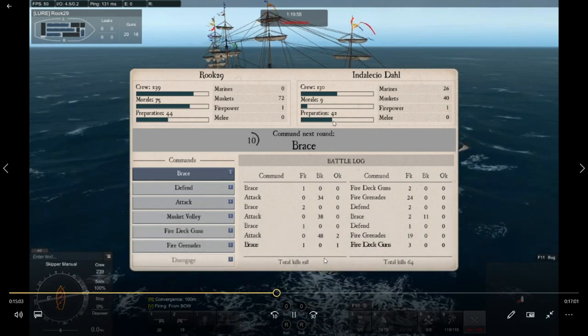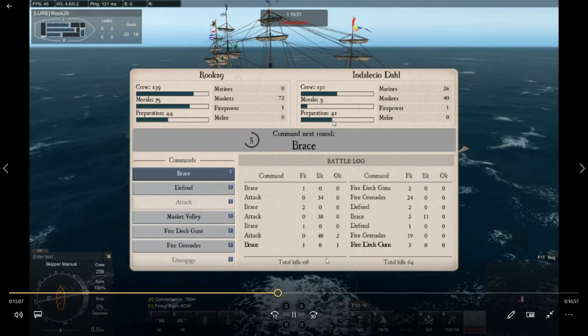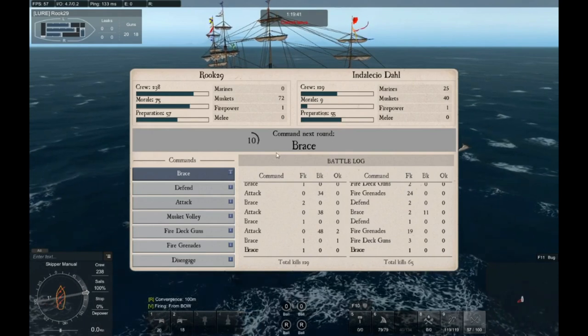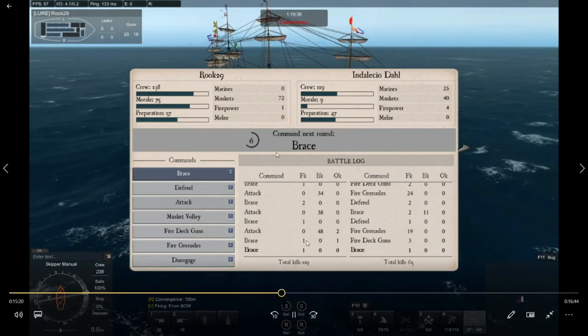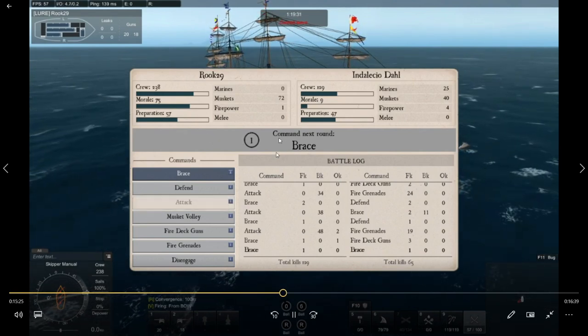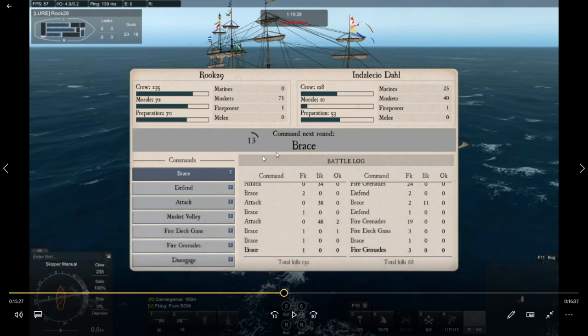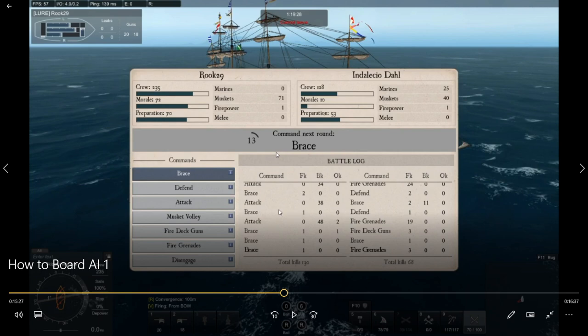We're going to stick on brace for this one and let preparation get back above 60. A lot of players will say to just keep hitting attack — and because you have more crew, that wears them down eventually. But here's the difference: you want to win by morale. If you just stay on attack, those marines are going to wreck you, morale stays up around the same number, and you'll lose a lot more crew. You might win in the end, but with maybe 10 or 12 crew left. That is a very poor move — only do that when you have a huge crew advantage.